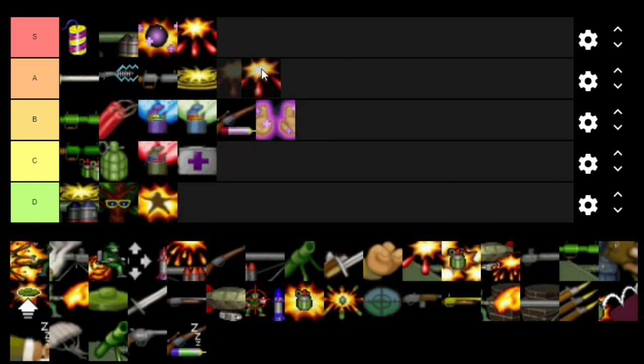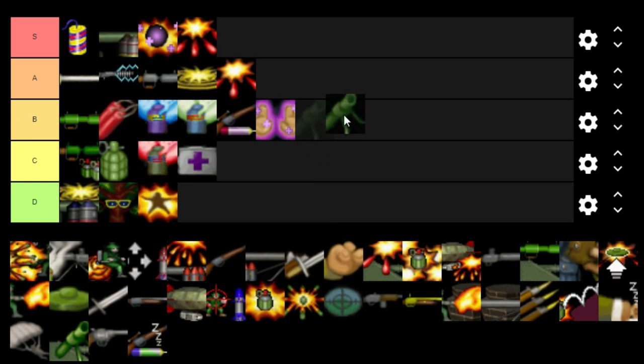The Airburst goes in the A rank — only A because it doesn't do as much damage as the Super Airburst, but I really enjoy having it in my arsenal and using it to deal damage. The Mortar I'm putting in the B category — it's very tricky to use for people who've never really spent time drilling themselves with it.